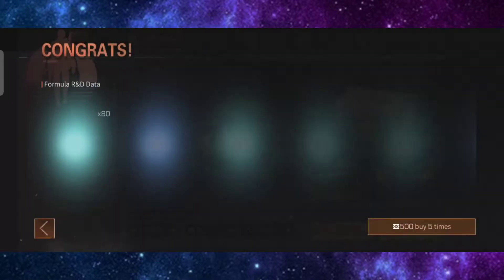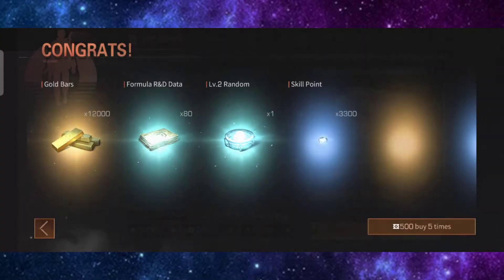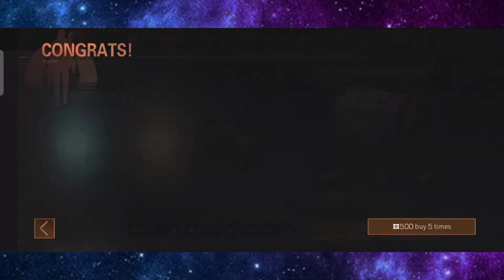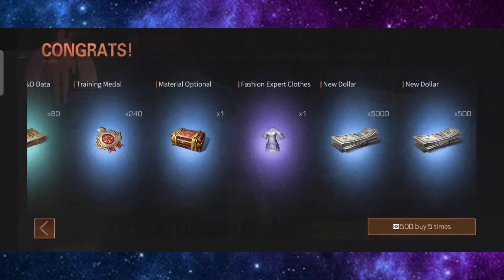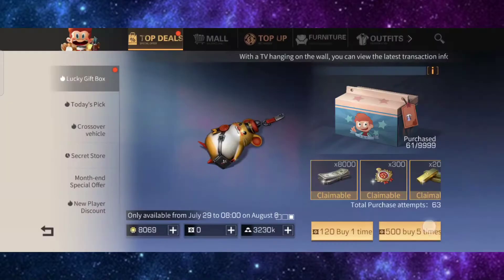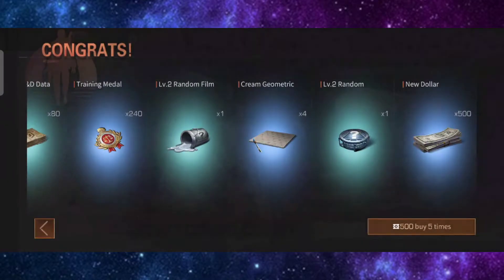One, two, three, four, five pulls done. I already got the pink — I think it's called the same power — and the orange steam power beforehand, so now I get the fashion expert clothes. Let's see if I can get the head accessory or any pendant.